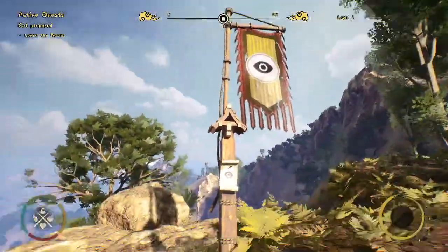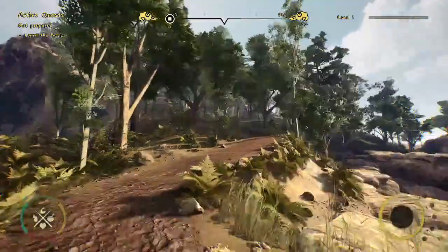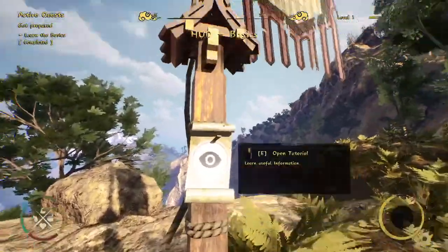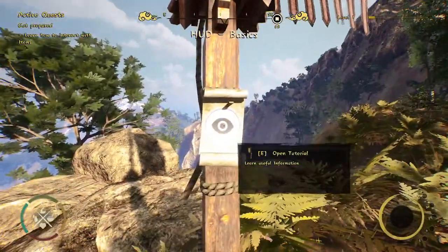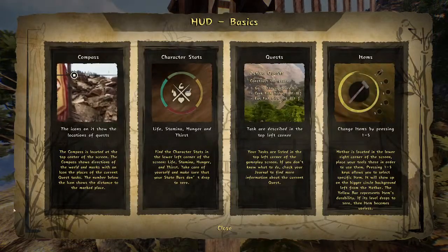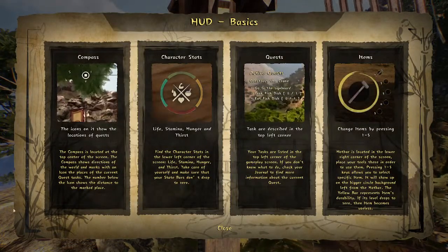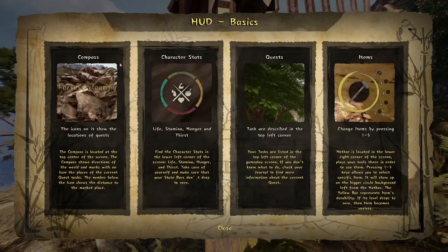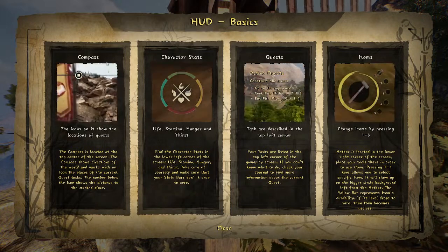This is a tutorial pole — there will be many of them placed on the map during this demo. You just walk up to it, click E, and it explains the basic mechanics of the game. As you can see at the top of the screen we have a compass.